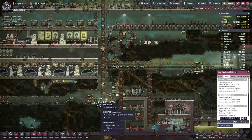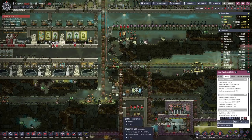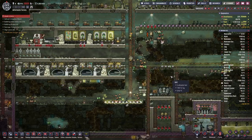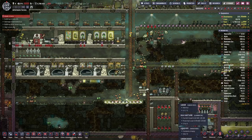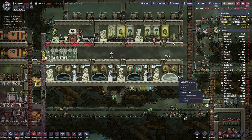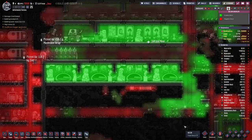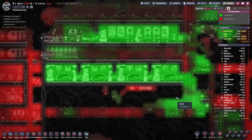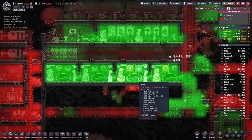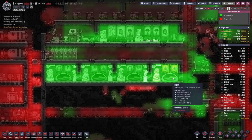Let's jump a bit forward in time and see where we stand once we have cleaned up this ugly wire. All our rooms are now complete and cleaned out, and if we take a look at the overlay we can see they are nice and green. They have a maximum decor reached of 120 points.